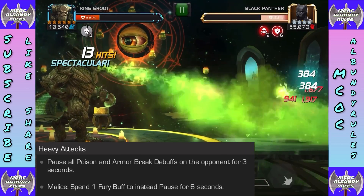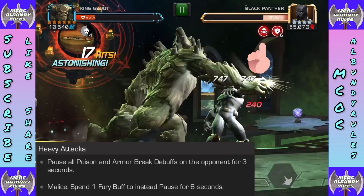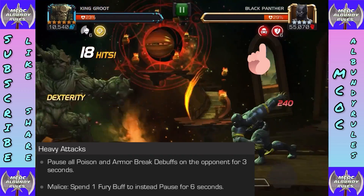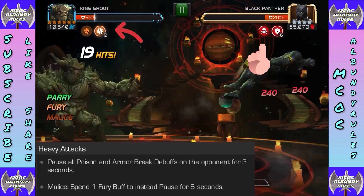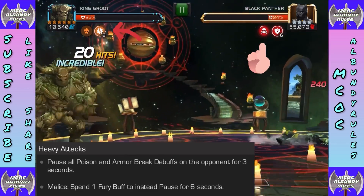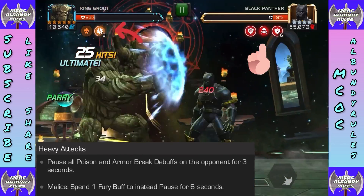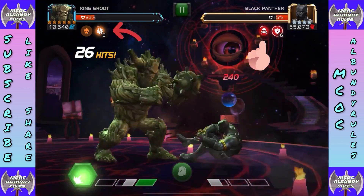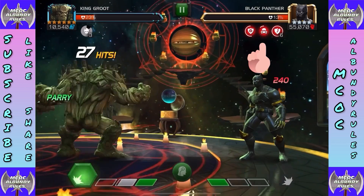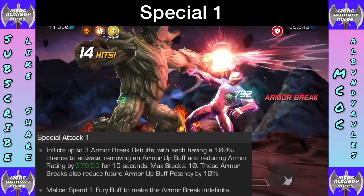Let's go into heavy attacks. The heavy attack pauses poison and armor break debuffs. You can get permanent armor break debuffs, but if you don't use the heavy during Malice they can end. It's very good for pausing poison. During Malice you can spend one fury buff to pause for six seconds instead of three — that's great for keeping poison going, which is ideal for regeneration matchups. If your King Groot is not awakened, those heavies are very important.